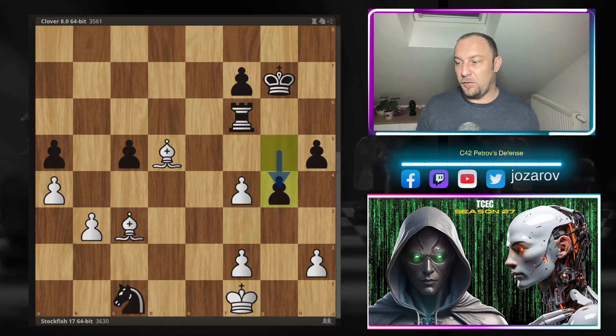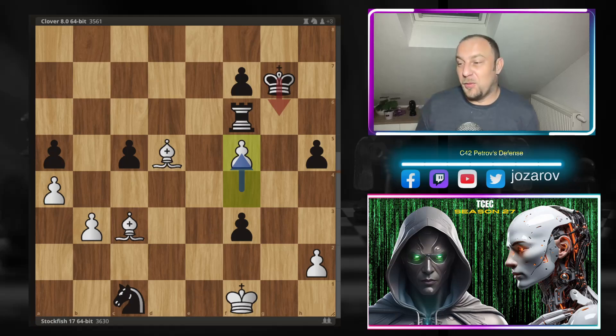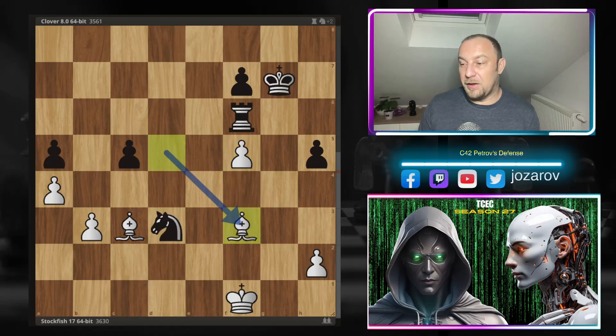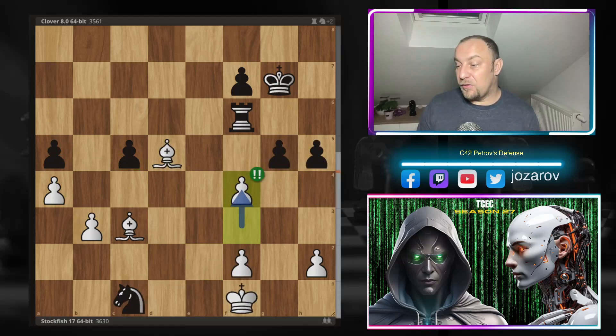After knight to d3, Stockfish plays bishop to c3. You cannot play something like bishop to e4 because it again wins the piece and then we pick up the rook. For bishop to c3, knight to c1, bishop to d5, h5 - look at this, the rook is still pinned. This pin by the dark bishop of white will last now for 15 moves - really incredible stuff. After h5, we have the move f4 by Stockfish 17. If you pass through with g3, g4, then we have f3, and after g takes f3, f5 - black is simply running out of moves.